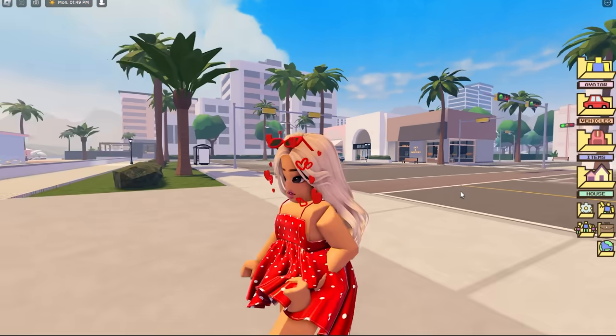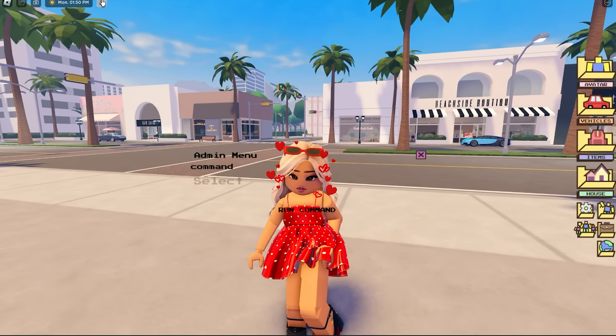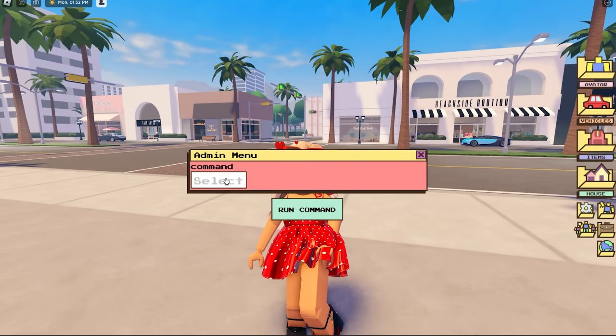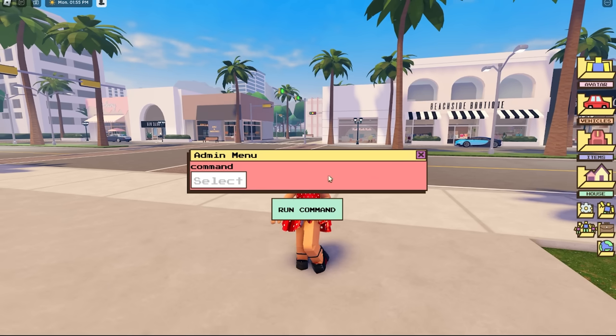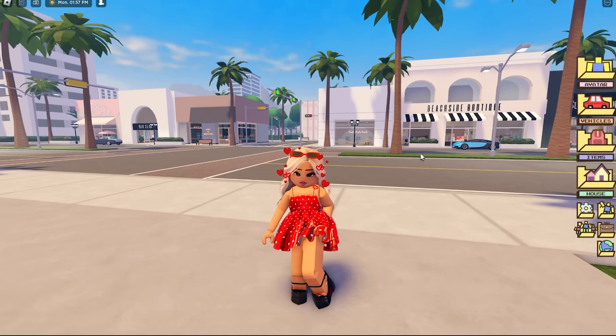So here I am in Berry Avenue. Let's see — there's an admin command menu. Oh, kick! You can kick people out — this is cool! I'm actually in my own private server so I can kick people out now.